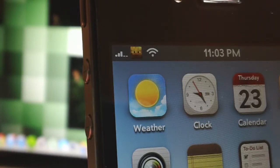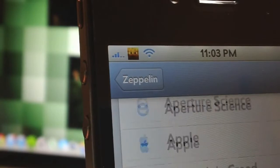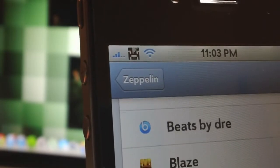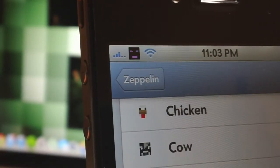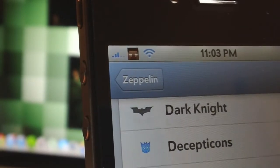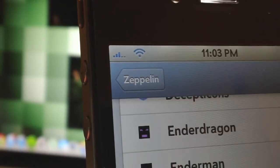Let's jump into the settings for Zeppelin. The first one, which you're seeing there, is Blaze, Chicken, Cow, Cow Mushroom, the classic Creeper, Ender Dragon, Enderman, Ghast, Herobrine. For some reason Human doesn't display anything — that's kind of a bummer.